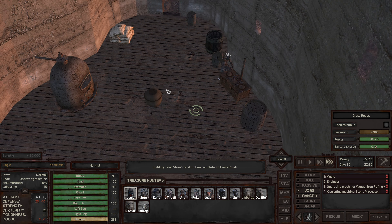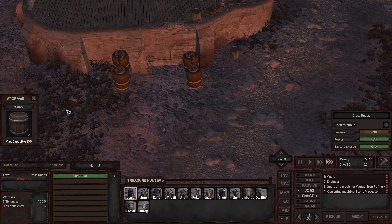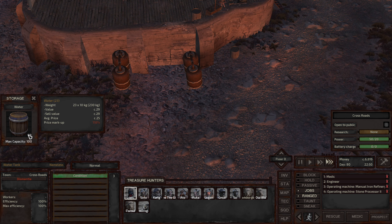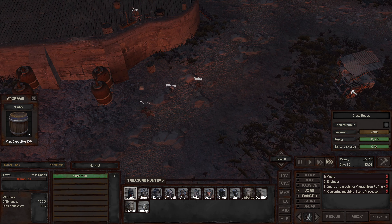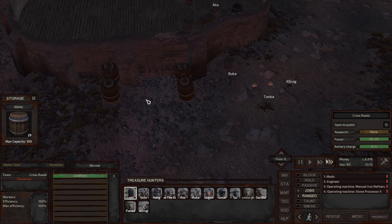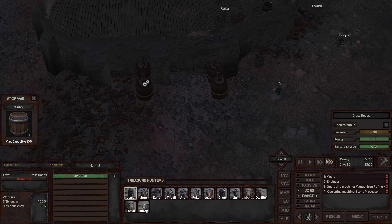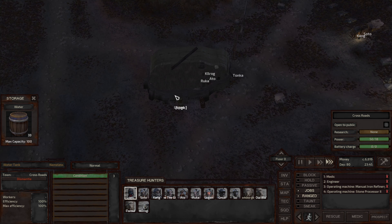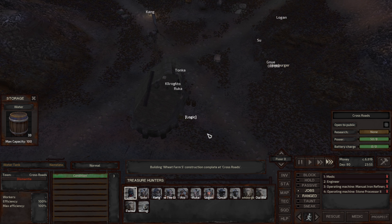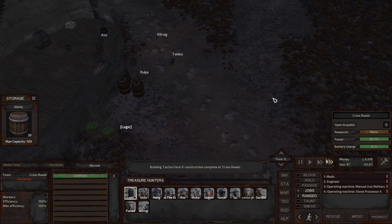Hopefully that won't get anybody stuck. The water here — 100 capacity — should be fine. Even though Ruka just filled that one up, we're going to dismantle this water tank right here. We don't need that and we'll get those materials back. Wheat farm and cactus farm construction complete at crossroads.